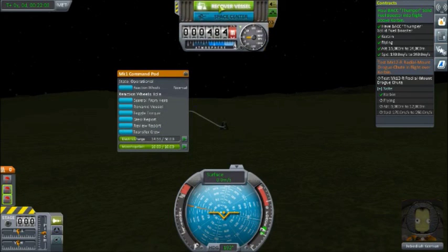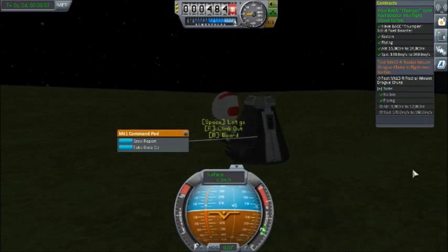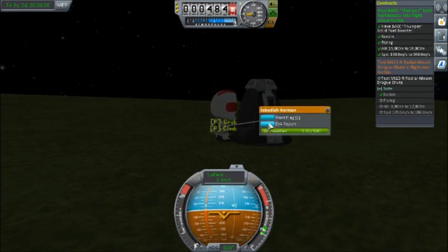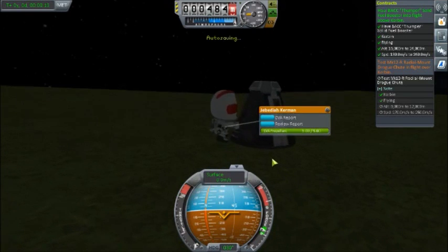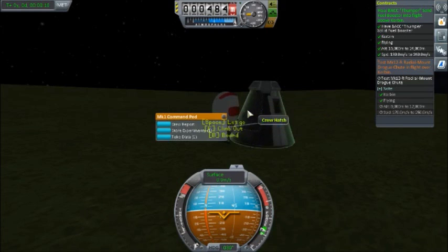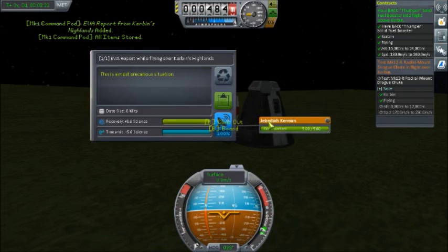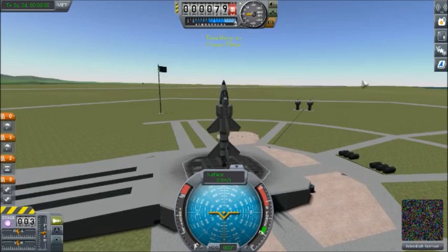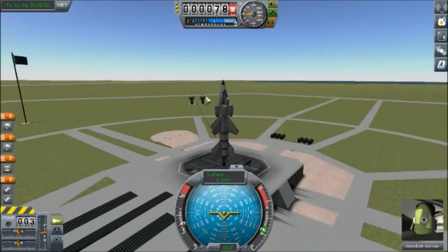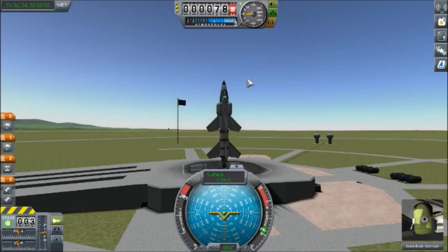Can we EVA? EVA report from Kerbin's Highlands. Can we grab? Store experiments. Another EVA report flying over Kerbin's Highlands. And we'll board and recover. Alright, here we are on the launch pad for the Mark-I-don't-know-how-many attempt at a space plane.